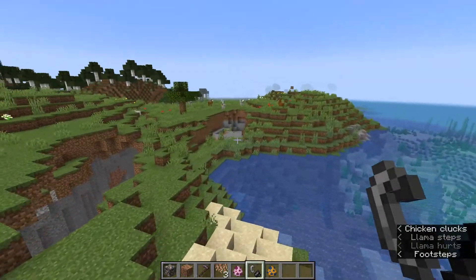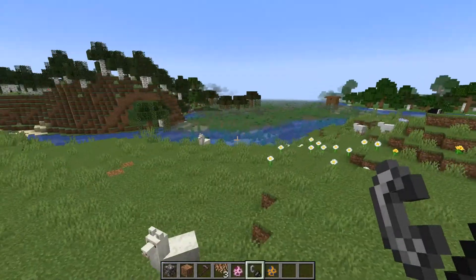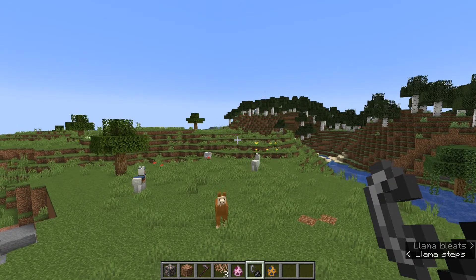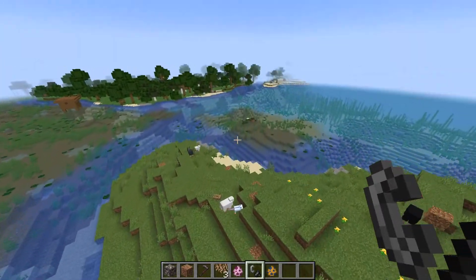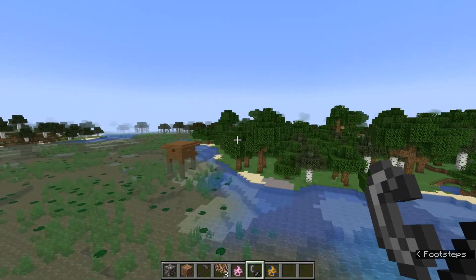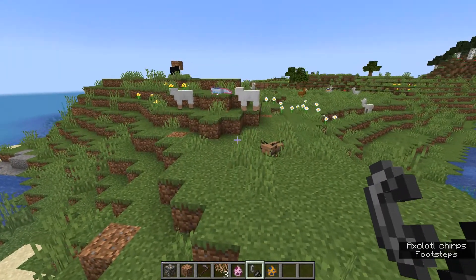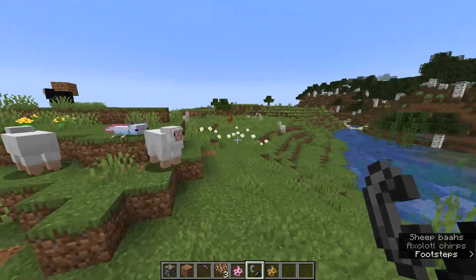Also, MC-610 has been fixed. That could also be a hint at what Cory was saying about 610. The bug is called 'Grass, flowers, and snow are placed incorrectly in newly generated chunks.' It seems like a very old bug. So I'm not quite sure if this is just another hint at the 1.17 update coming out on June 10th, or if it's a real bug that has been fixed.